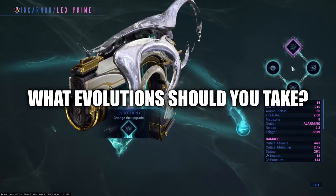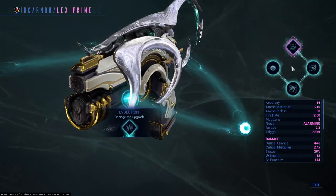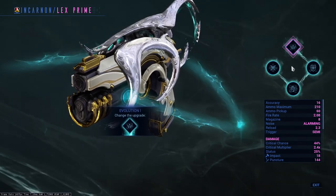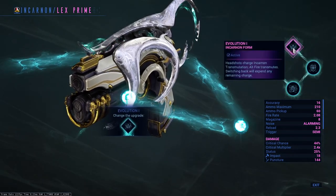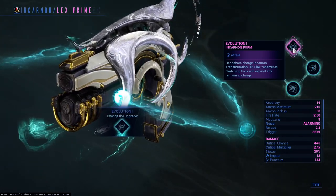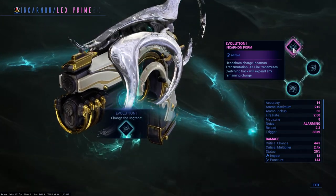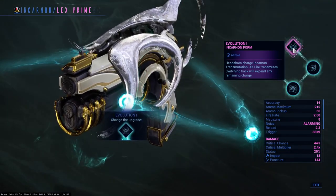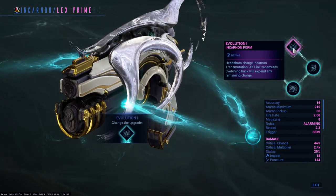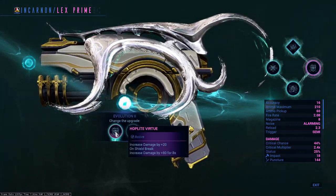What evolution should you take? Well Lex is a monster, so let's make that monster. Evolution one, like with all weapon evolutions, is given to you — it's basically the way that you will evolve your weapon during gameplay. For this weapon you'll need to land headshots to build up your meter to evolve it later by alt firing.